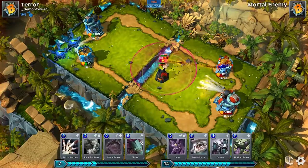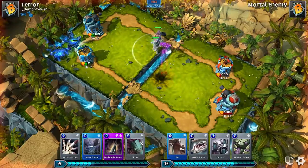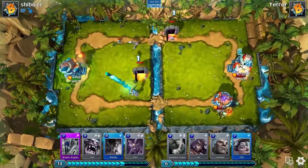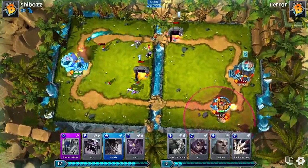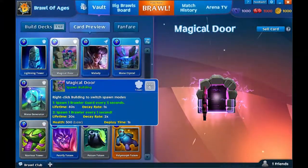Buildings are destructible and stationary. Some summon hordes of units, others help defend or attack from afar. Unit spawn patterns can even be toggled with some buildings, allowing you to send out a stream of little attackers or a big unit every now and then.